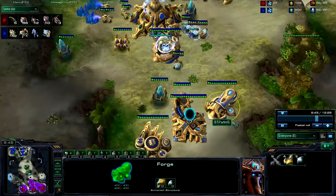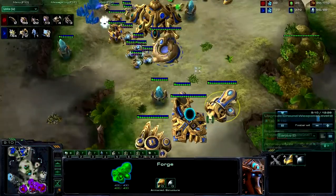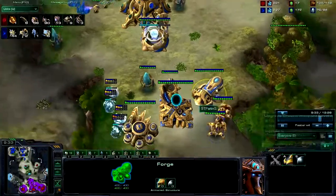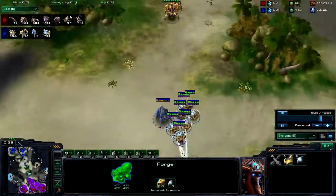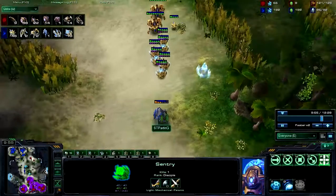Here you can see the first immortal being constructed. Note that plus one ground weapons was researched. I've also seen this push done quite often with plus one armor as well, because you do have enough time to chrono it out and have that finished for the push — although for some reason Parting didn't get it; he probably just doesn't think anything about it.